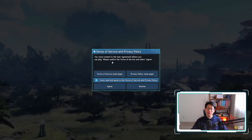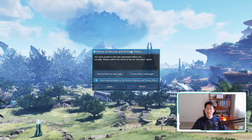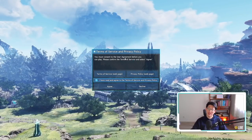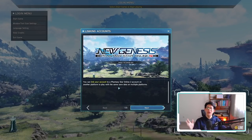When you first log into the game you're going to need to accept the terms of service as well as the privacy policy in order to play. Once you've read all of it and click agree, the next thing is going to ask you is to link accounts.